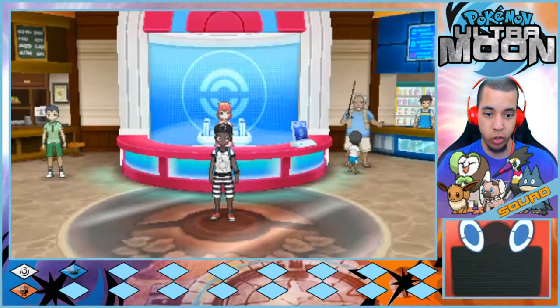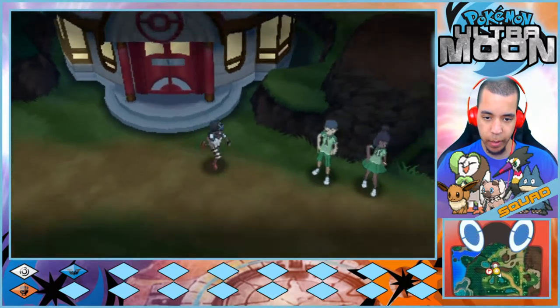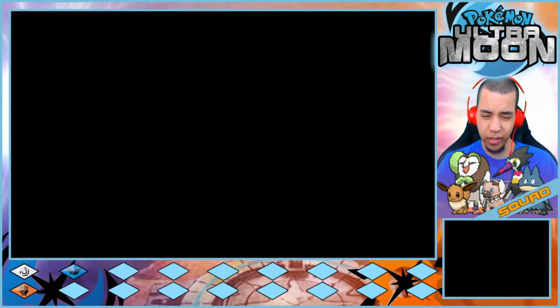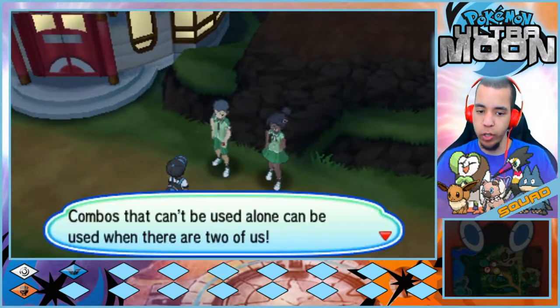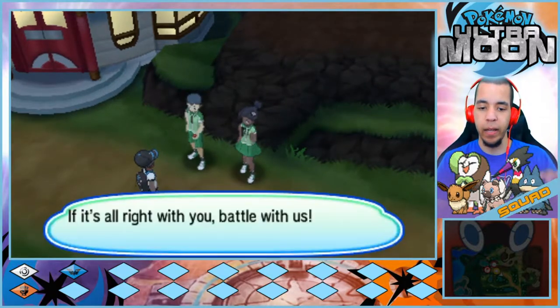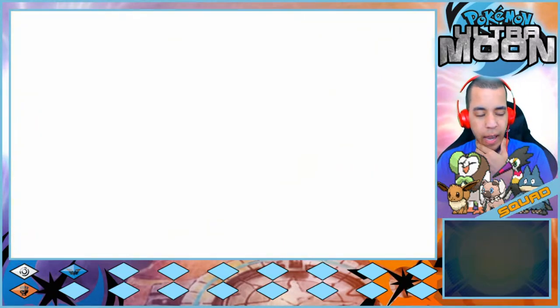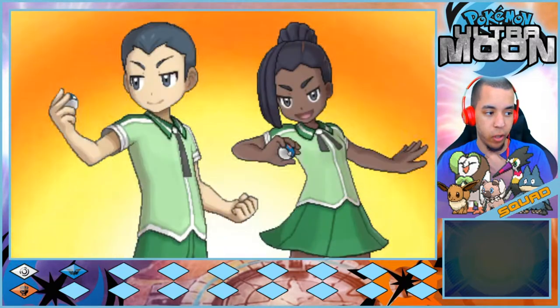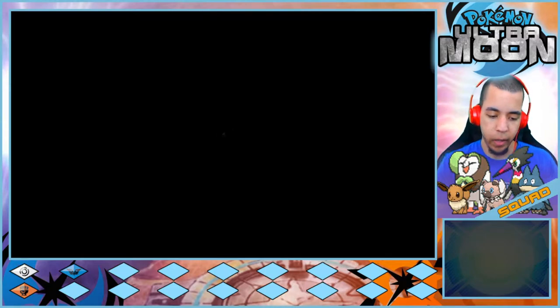As we said at the end of the last episode, since we just made it here, we're going to battle a few trainers — there are like three battles we need to do out here. I'm really hoping that Jet evolves. I caught it in a Luxury Ball so that should start its friendship at 200.